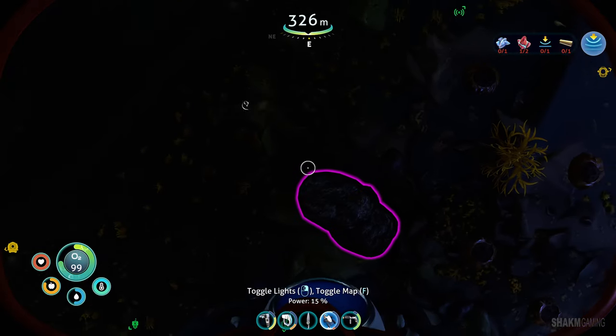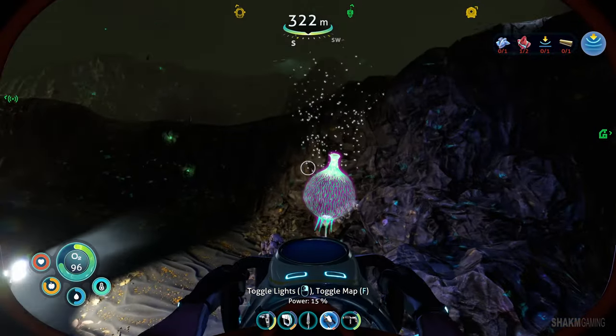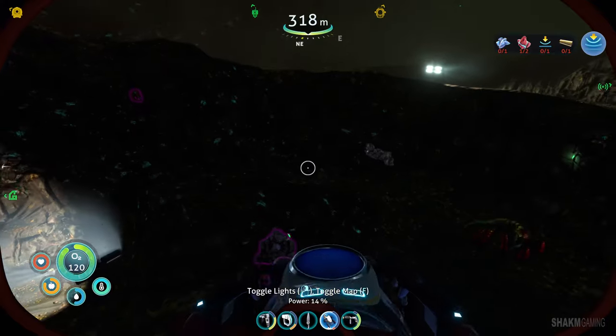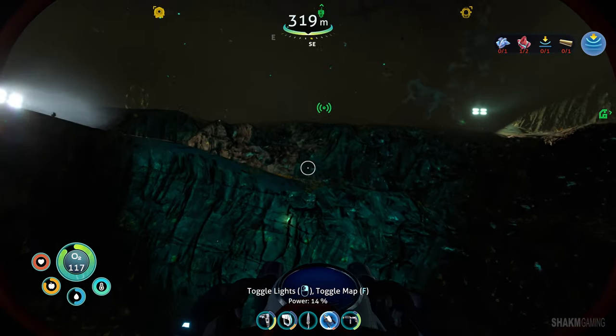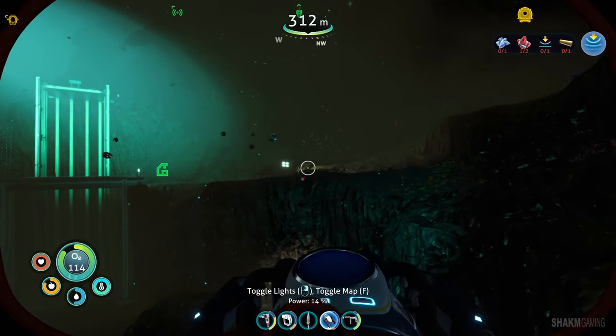Hey, what was that? Breaker? No, that's just a simple rock. Getting excited about a simple rock. We will soon be able to manufacture the depth module too, if we keep this up. All right, let's light the area. We do have some time. Let's just explore and gather some materials.